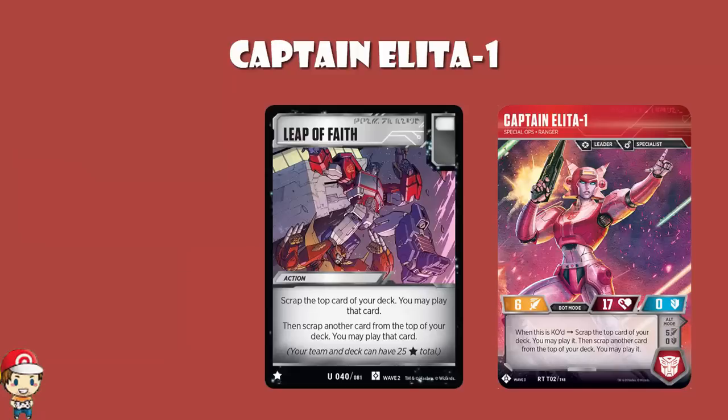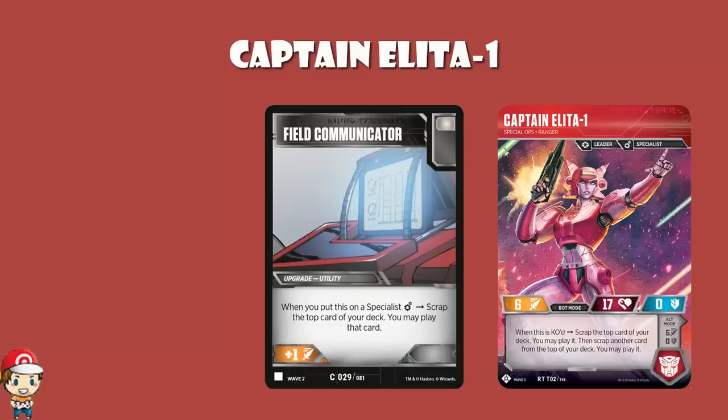It's literally Leap of Faith. And Leap of Faith, as I've said on a number of occasions, is not only a star card — meaning it takes one star of your 25 you can use to make your character deck — but it's my favorite of the star cards. It's a really good star card. So yeah, this is really, really nice. You get to play the top two cards of your deck. I'm a huge fan of Field Communicator, and that lets you play the top card of your deck. This lets you play the top two. Of course, you're also a specialist here, so you can pop a Field Communicator down to play the top card of your deck, then get KO'd while still in bot mode and play the next two cards of your deck. It's really quite fantastic. This is a really, really, really nice skill.